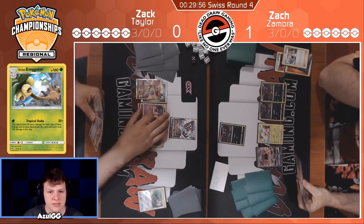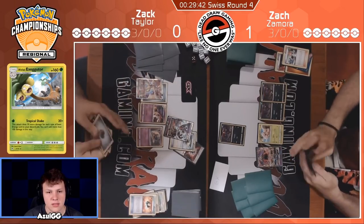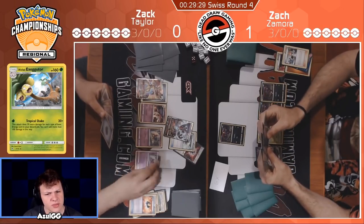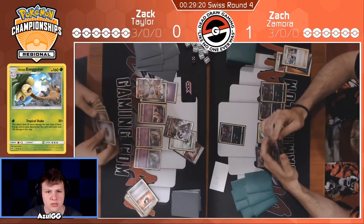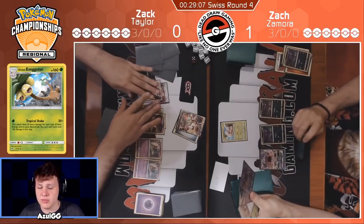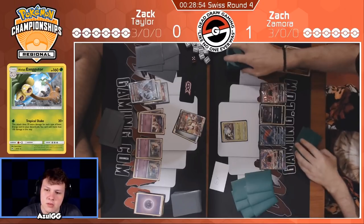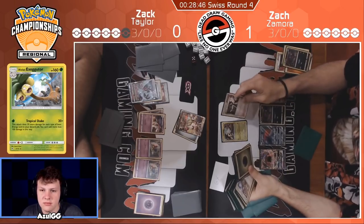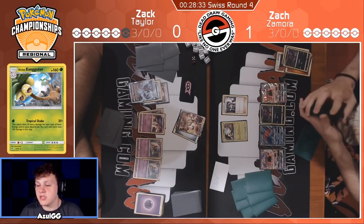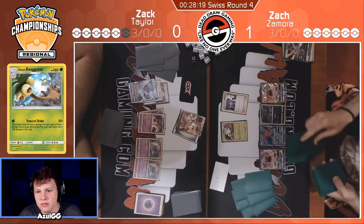Even though your Egg is your main attacker in this matchup, you need to draw cards — the deck is built around drawing cards. Pass back to Zack. Zack's just really looking for a Floatstone here; he wants to draw that early prize if he can. There it is. Special energy on the Dawn Wings is actually very good. He needs a second Malamar here — actually, one Malamar does the knockout. I don't know if the special energy is that good on the Dawn Wings in this situation; maybe it would have been better to just attach to the Ultra Necrozma. Though if he gets Field Blowered, then it can knock out a Lele with a Choice Band, so I guess that's fine. He has Egg, Multi-Switch, Zorua, Lele — Wonder Tag, probably just grab a Sycamore here. Sycamore.